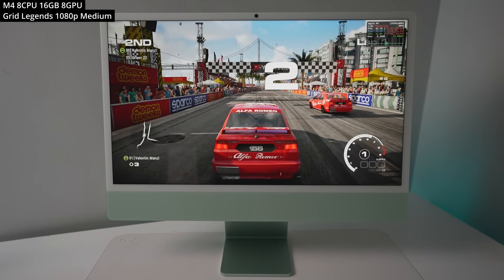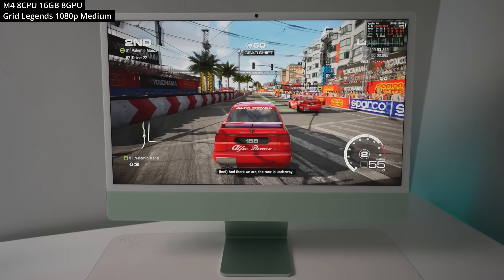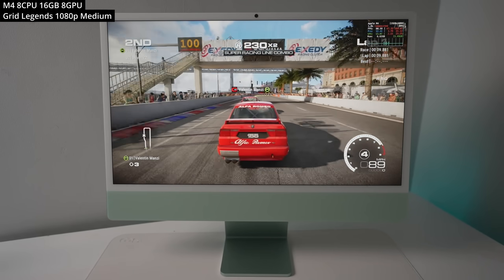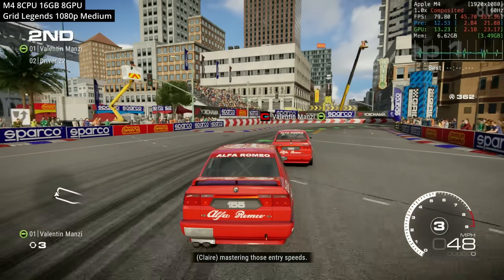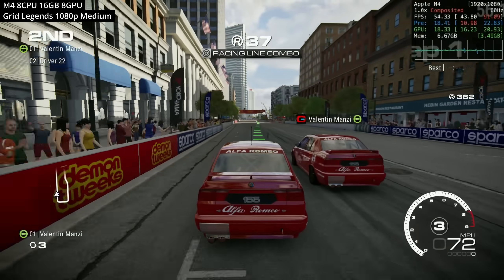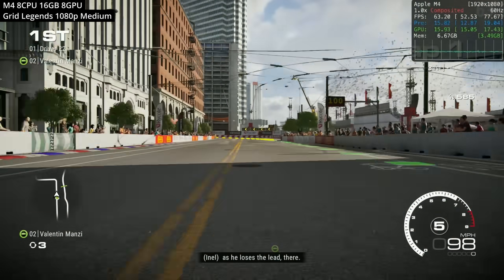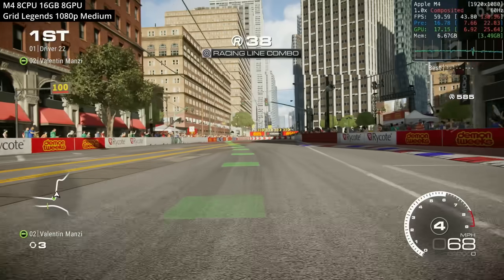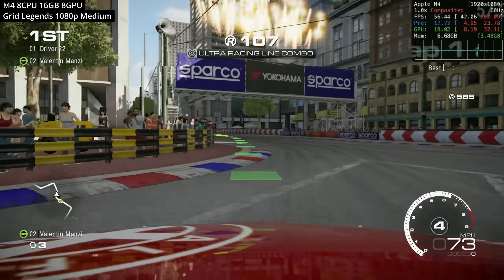Next we're taking a look at Grid Legends. There aren't many natively optimized Apple Silicon Mac racing games available, and this is one of the few that works pretty well. Here we're playing at 1080p on the medium graphics preset, and the frame rate hovers anywhere between 50 to 80 FPS, averaging about 68 FPS — pretty much matching the 60 Hz refresh rate of this iMac. The main thing to note is that this version can only be purchased through the Mac App Store, not the Windows Steam version.